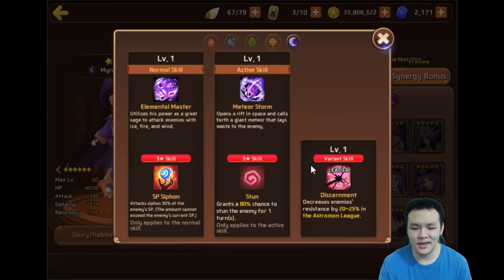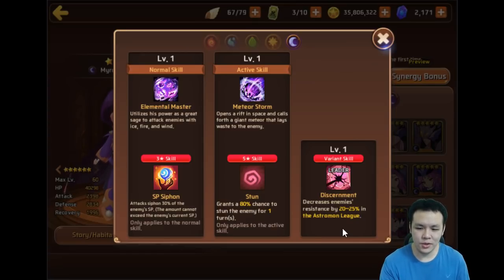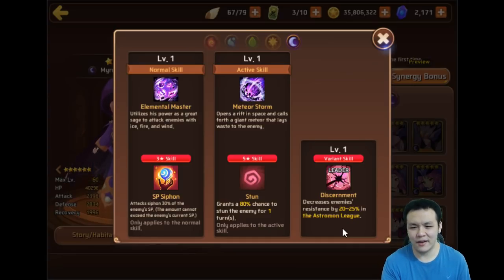Currently right now, if you're rank one, you get a Holy Gleam — and that's about it. But if there's a reward for being top 100, top 200, 300 — something unique that you can't get anywhere else. Because Astrogems you can still farm, but if there's some sort of reward that you can't farm anywhere else, then there might be more incentive for people to do it.